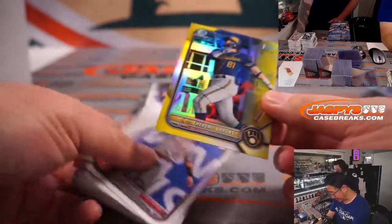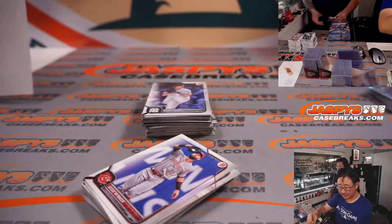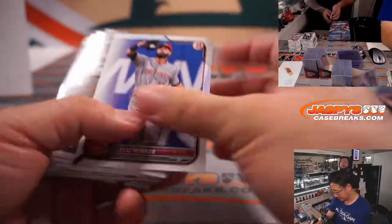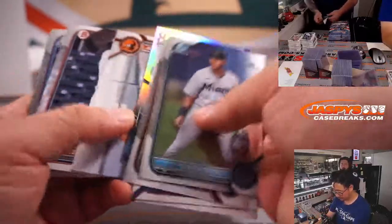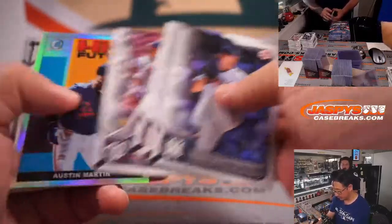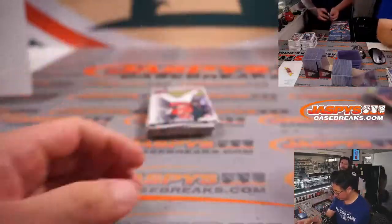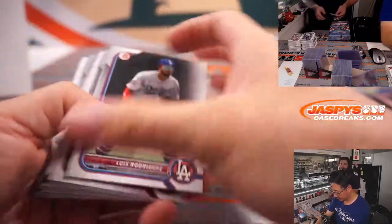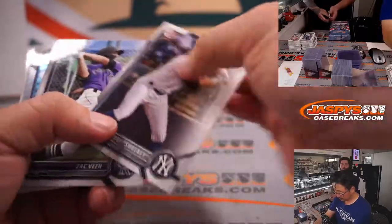There's a yellow parallel here, 26 out of 75, Jeremy Vargas — nice lemon yellow color going to Mark and Milwaukee. It's surprising to see the Marlins up there. We talk a lot about the Phillies and the Giants and the Dodgers as potential wildcard teams, which sounds crazy to say, but the Marlins are really bad.